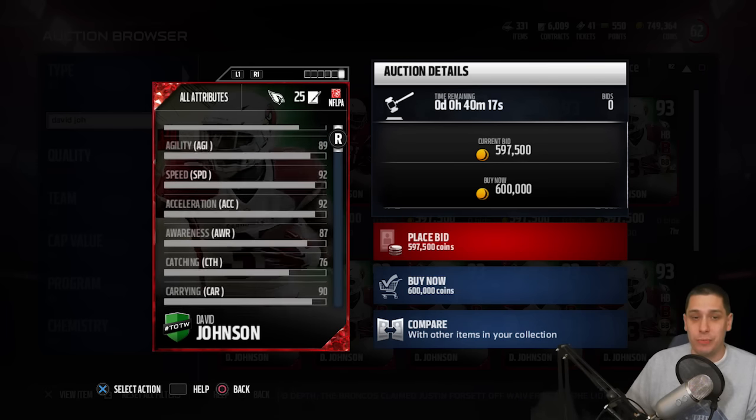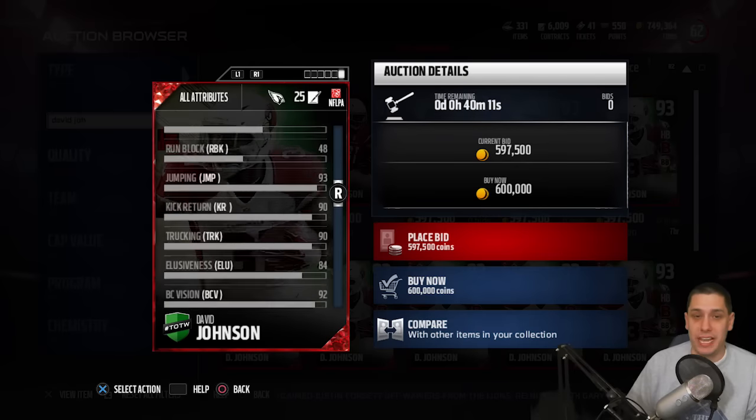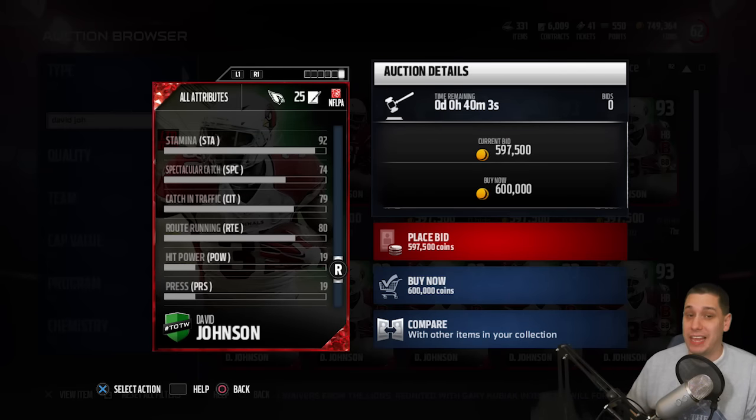They also give you some nice receiving attributes. He has 76 catching, which is pretty good for a running back. Spectacular catch is 74, 79 for catching in traffic, 80 for route running — not a lot of running backs are going to have those type of attributes, especially when they're also good runners. There are guys like Darren Sproles who are good receivers out of the backfield, but they're not particularly good runners. David Johnson really gives you the best of both worlds.